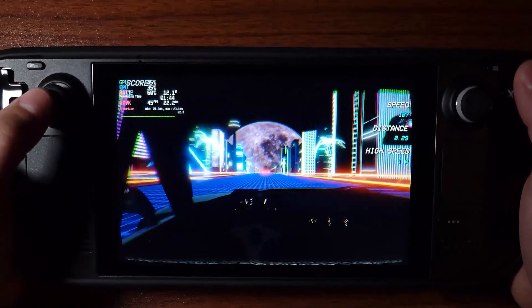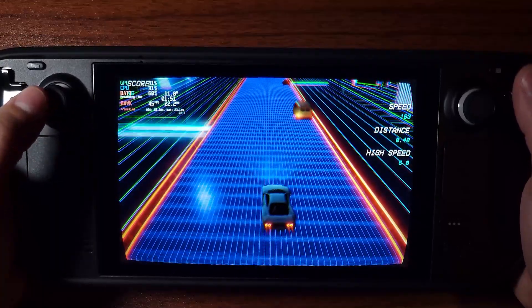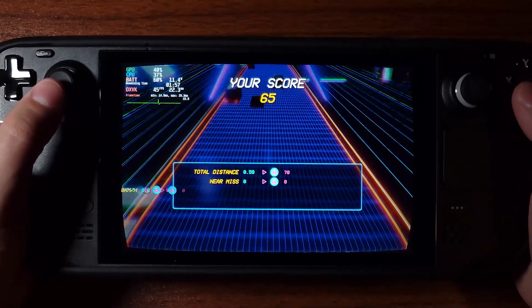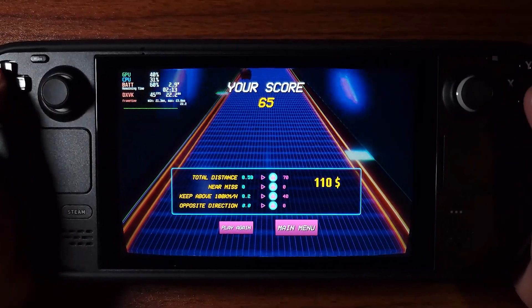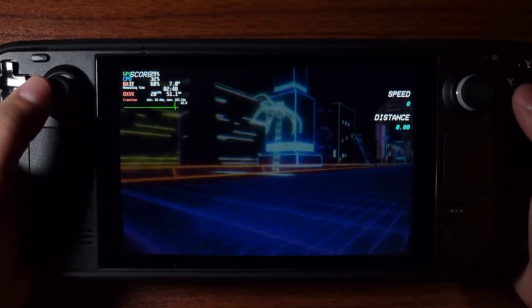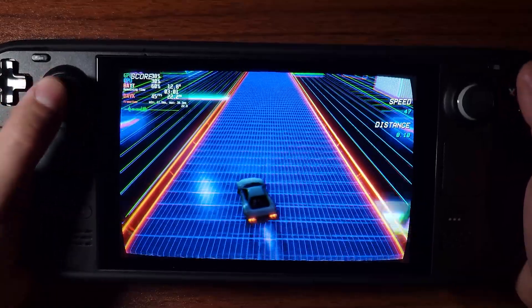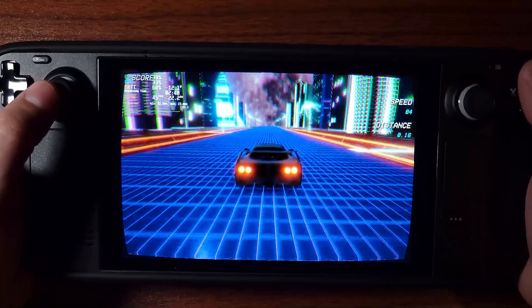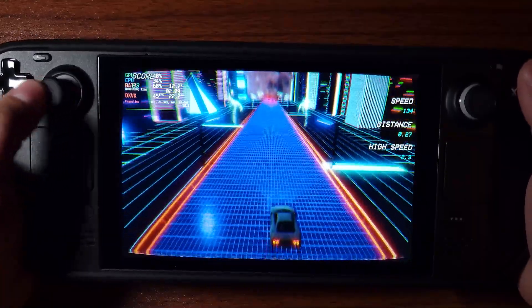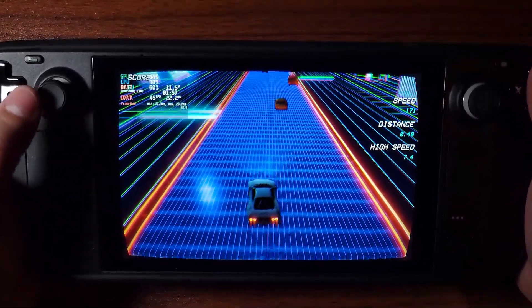You press Y to change the view. This is going to get really hard — you essentially have to dodge in and out of traffic. If you hit a car, it's game over. It's a very simple game loop. You change the music by pressing left and right on the D-pad. I find this top view is the best, as opposed to the lower view where cars are just being instantiated right in front of you and it's hard to see.